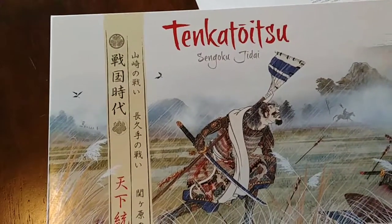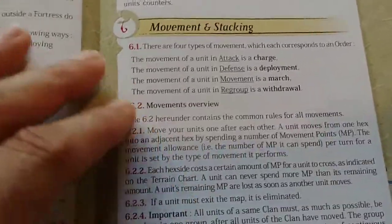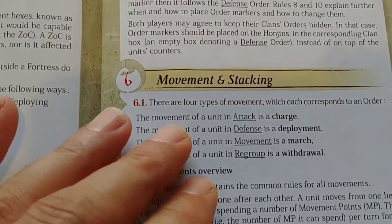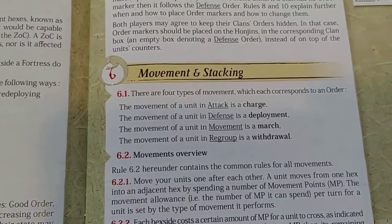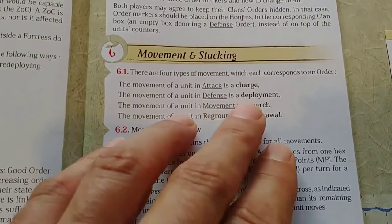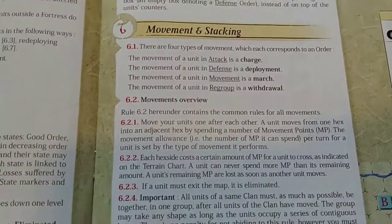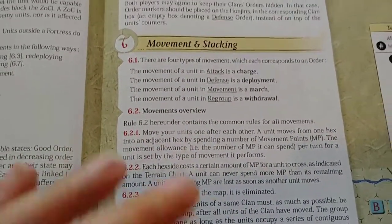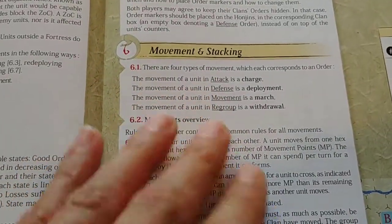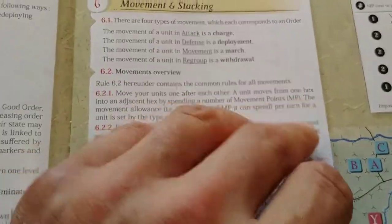Continuing on with my rules intro to Tekka Tohitsu, going back to movement for a bit — it's an important one I kind of glossed over in my first video. Your movement is going to depend on your orders. If you're in an attack order you're going to charge, if you're in a defense order you'll use deploy movement, if you're in a march order you'll march, and if you're in regroup you'll withdraw.